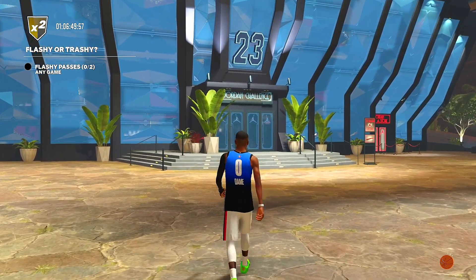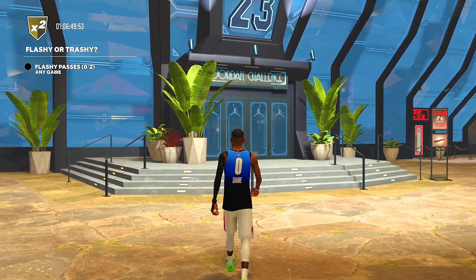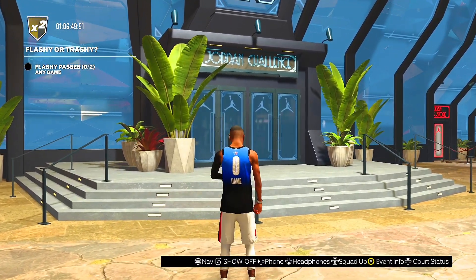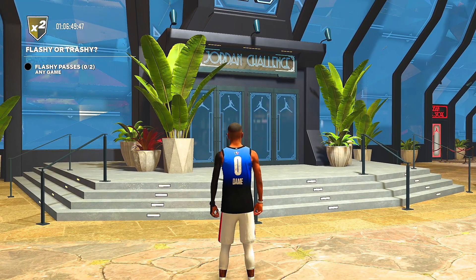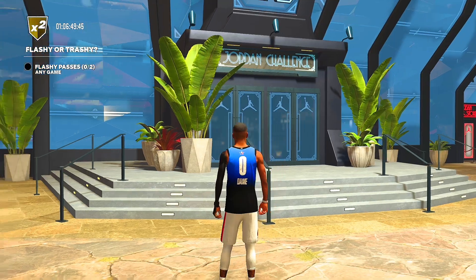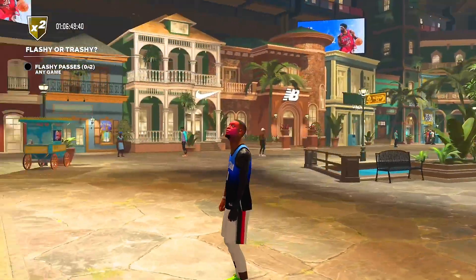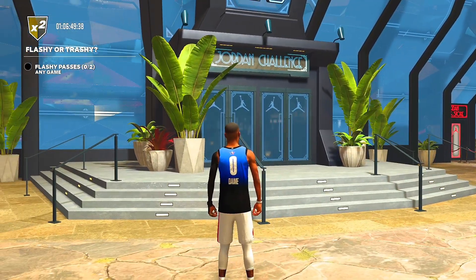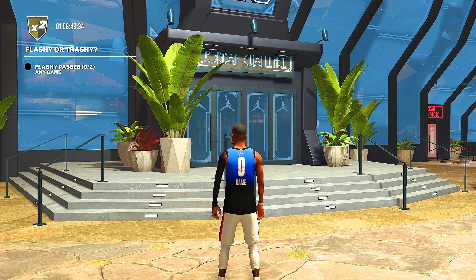This is my new shot creator build. This is my first time playing on a short guard. This build is 6'3", 170. It has a 99 three-pointer with boost. It gets contact dunks. It can guard anyone besides a post scorer basically. This build is basically just an all-around threat on offense. On defense, it's a liability. You might get cooked on defense. But that's why we're not gonna give him the ball — we're not gonna miss.